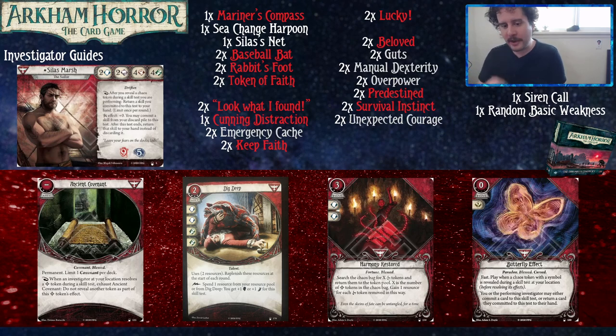Harmony Restored is a three-cost event committing for two Brain — worst case, it's a Guts. It's fortune and bless. Search the chaos bag for X cursed tokens and return them to the token pool — X is the number of blessed tokens in the chaos bag — then gain one resource for each cursed token removed this way. The exciting part isn't just removing cursed tokens; it's that the card can hopefully pay itself back and then some. If you remove five cursed tokens, those minus twos are gone and you net two resources after the cost.